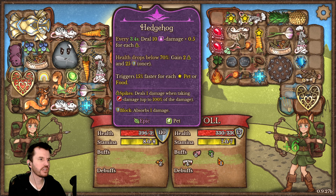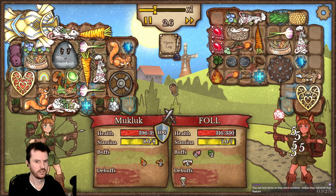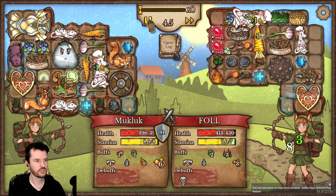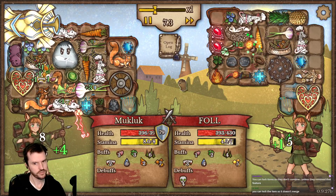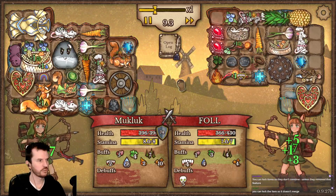What's that animal do? Hedgehog: every 3.4 seconds does ability damage, and it increases based on your spikes. If your health check is below 70% you get spikes and armor one time. You can lock items so they don't combine — oh really? What do I like, right click it or something?